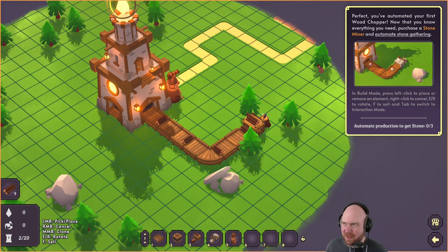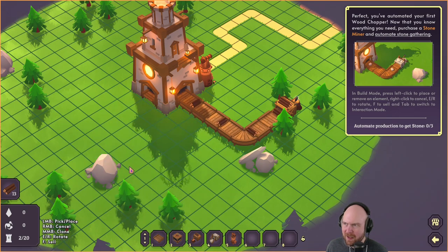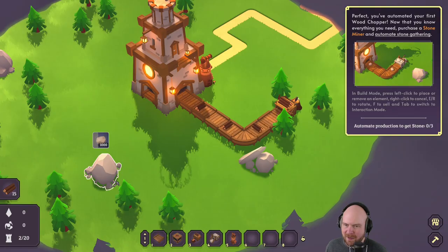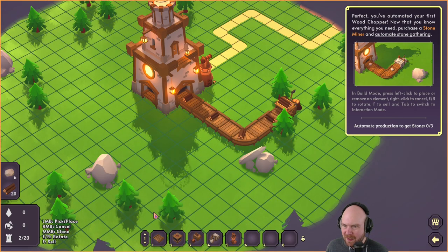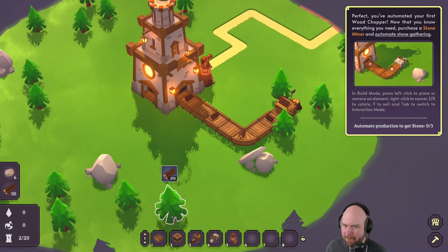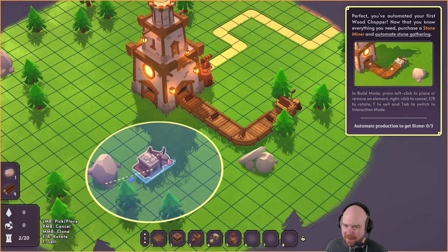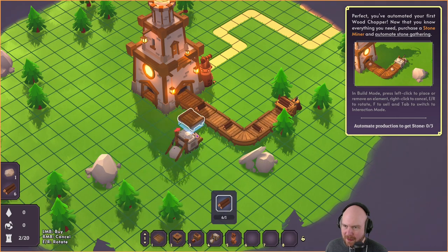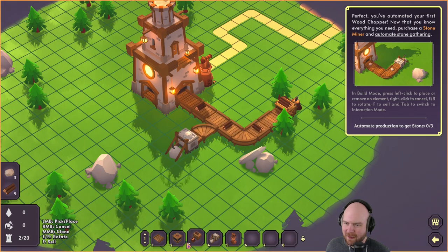I guess I can't click because I'm in the tutorial. I need to automate stone. To do that, first I need to mine some stone. How do I do that? Oh, I was just in the building menu. I can hold down the mouse. Cool, that's better. I need some trees. This is facing the wrong way. There we go. Of course that doesn't work. Why would you think that would work? Don't be silly. You need a merger for that.